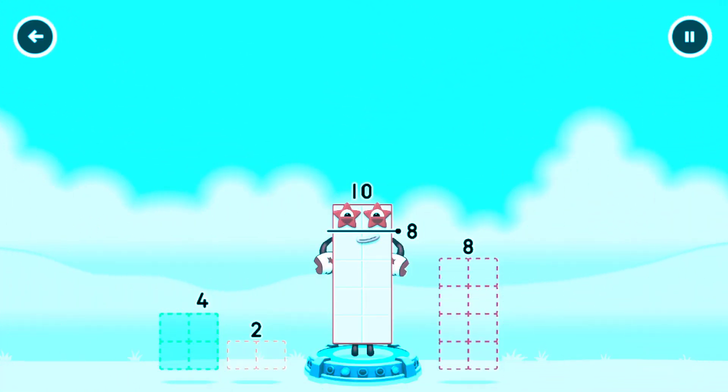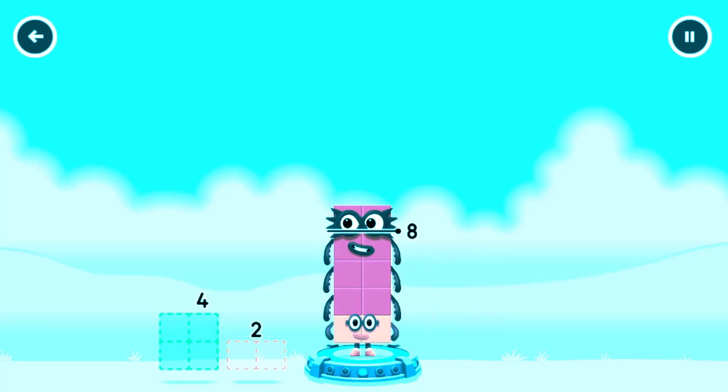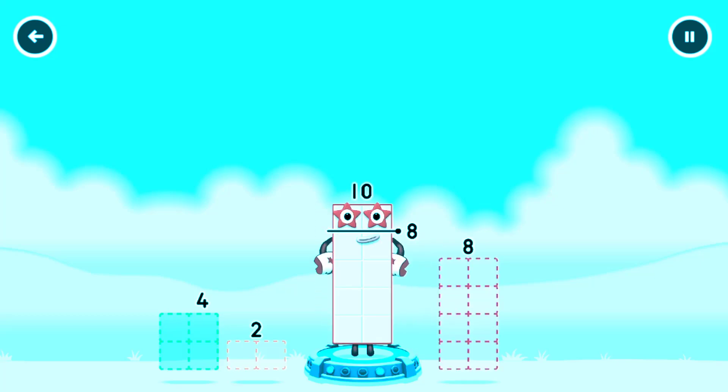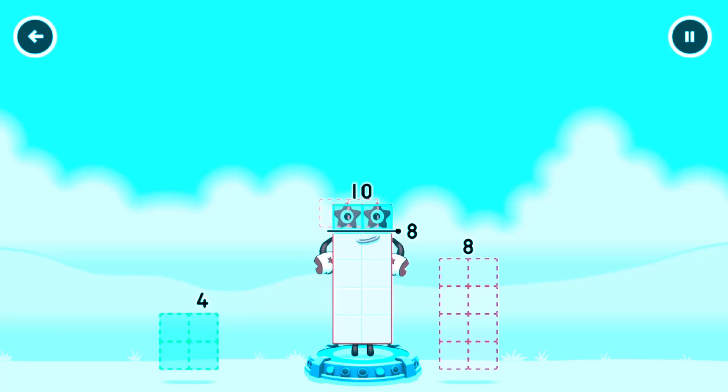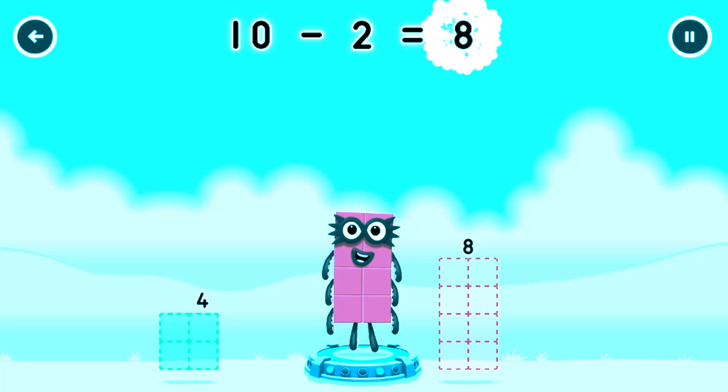Take number blocks away from ten to leave eight. Eight. Hmm, that doesn't seem right, keep trying. Two, four, four. Try again. That's right. Ten minus two equals eight.